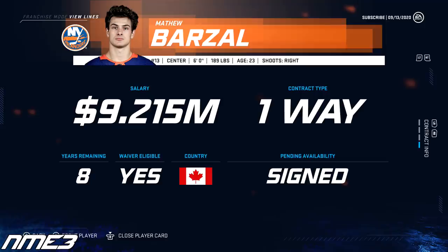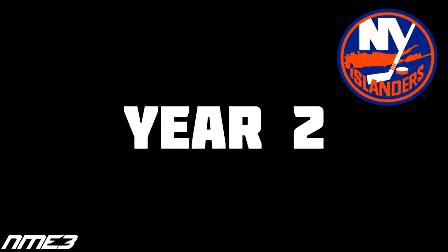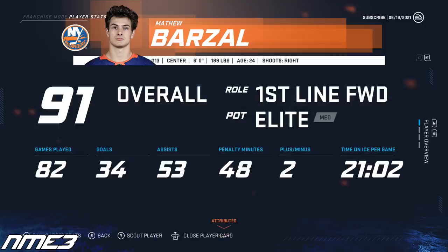This was the last year of his entry level contract and in the off-season he re-signs with the New York Islanders on an 8-year extension worth 9.2 million dollars per year. After a solid season the year before, the Islanders fell off a bit in the following year and finished 24th in the league, missing the playoffs altogether. Although the team wasn't too great, Barzal had another big year scoring 34 goals and 53 assists for 87 points, and he's up to a 91 overall.